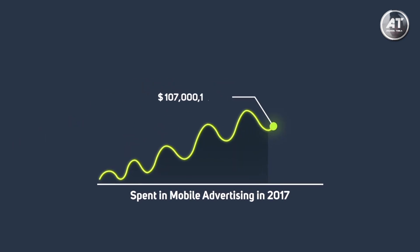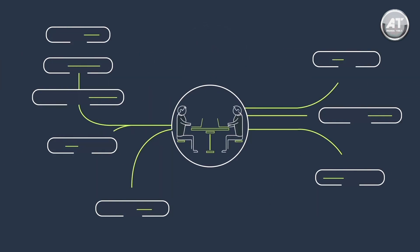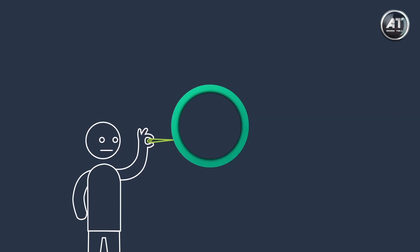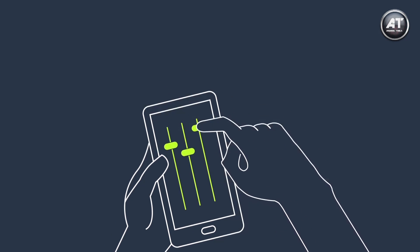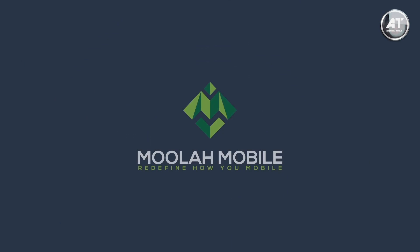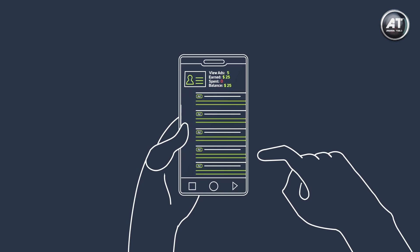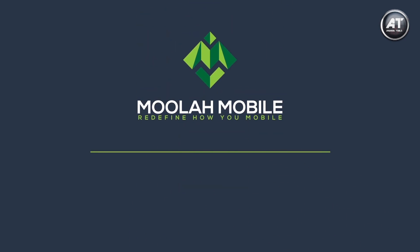Moolah Mobile is a revolutionary Android ecosystem that pays you to use your phone. Moolah Mobile deposits 10% money from each ad that you watch on your home screen directly into your wallet in the form of Moolah, which is a digital currency of the system. So next time you want to pay your phone bills, do some online shopping, or buy something from your local store which accepts Moolah, just utilize your free money. Download this app right now and use the referral code 'moolahpaysme' to claim three dollars worth of Moolah as your joining bonus.